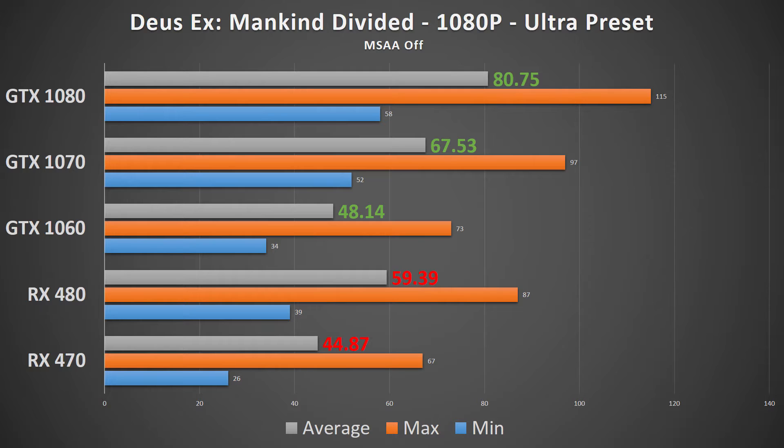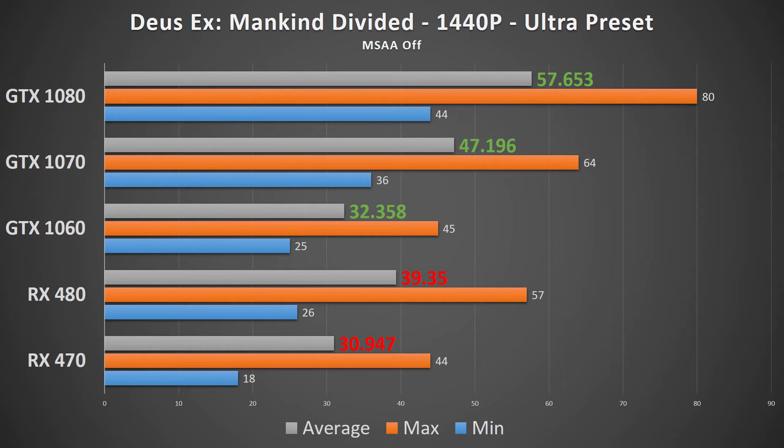The GTX 1070 shows up with more than a 60fps average, not much better than the 480, and the GTX 1080 did a good 80fps average. At 1440p, the story is the same. The RX 470 managed above a 30fps average, albeit it wasn't a smooth gameplay experience. However, the RX 480 beat the 1060 yet again by 7fps. The 1070 did well, but even the GTX 1080 couldn't average 60fps at this resolution.